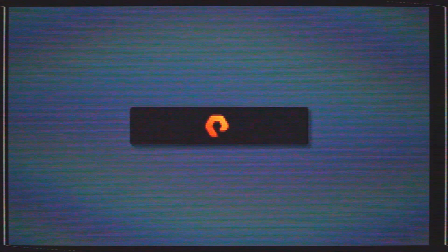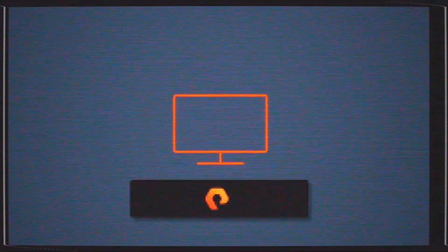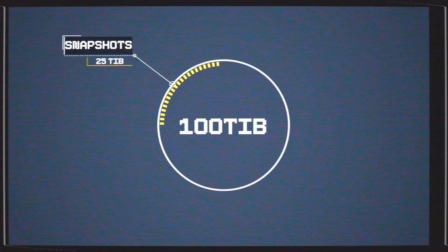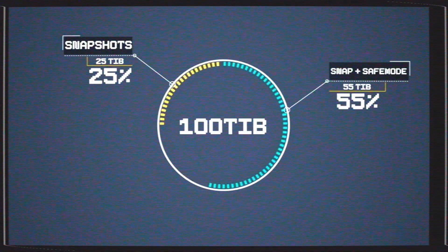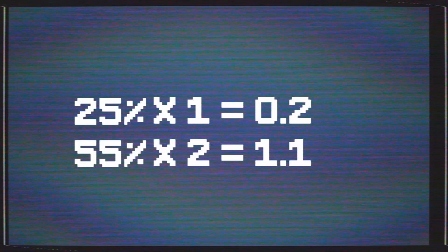Let's take a look at an example. Say you have a FlashArray and the hosts connected to it see 100 TB worth of data written to the array — this is effectively known as virtual capacity. Of those 100 TB, 25 are protected by snapshots, while 55 TB are protected by snapshots and safe mode. We convert these into percentages of the overall virtual capacity and multiply them by the score of each feature.